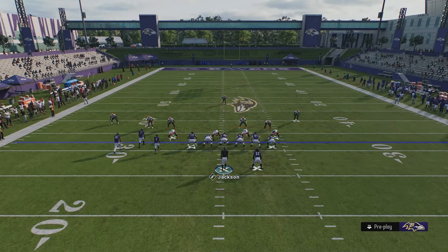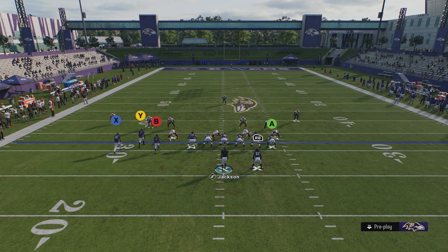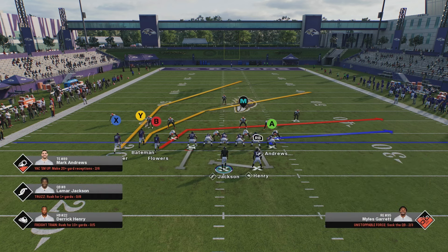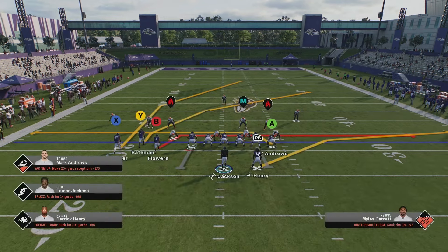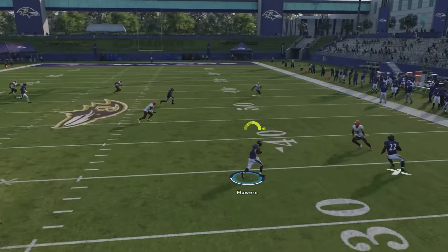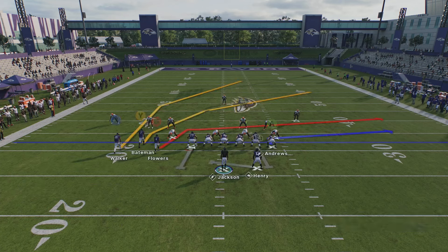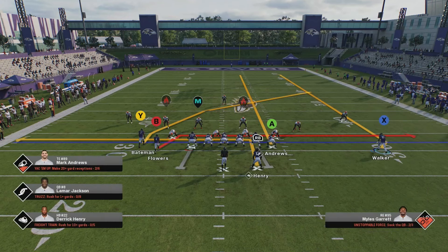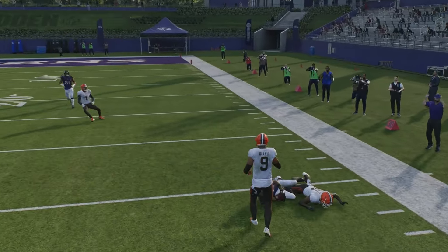The last play is PA Boot Over - my go-to when I just need three yards, but you can set it up for more. Put B on a drag, the tight end on a drag, and the running back on a flat route. This is your check down setup - hit the running back quickly if their flats are playing deep, or hit one of the drag routes. To get more yards downfield, drag B, motion over X, put the running back on an in route, and streak the tight end to clear out zones for Y to get open.